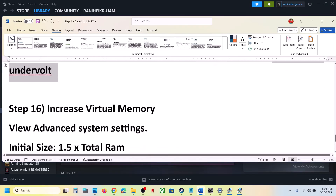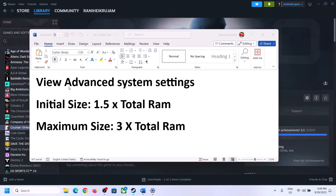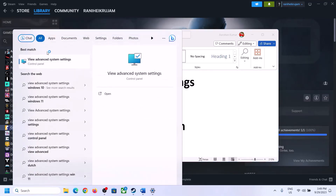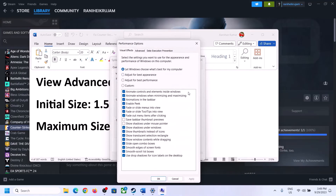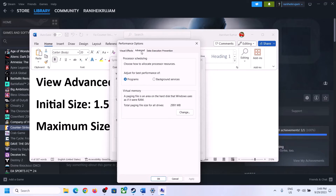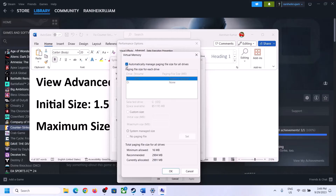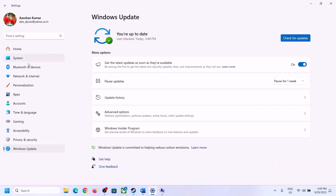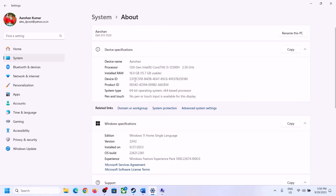The next step is to increase virtual memory. Type 'View Advanced System Settings' in the Windows search box, click on it, click on the first Settings button, go to the Advanced tab, and click Change. Uncheck the box that says 'Automatically manage paging file size for all drives', select the drive where the game is installed, then put a check on Custom Size. For initial size, the formula is 1.5 × total RAM in MB. Check your total RAM in Windows Settings under System > About.